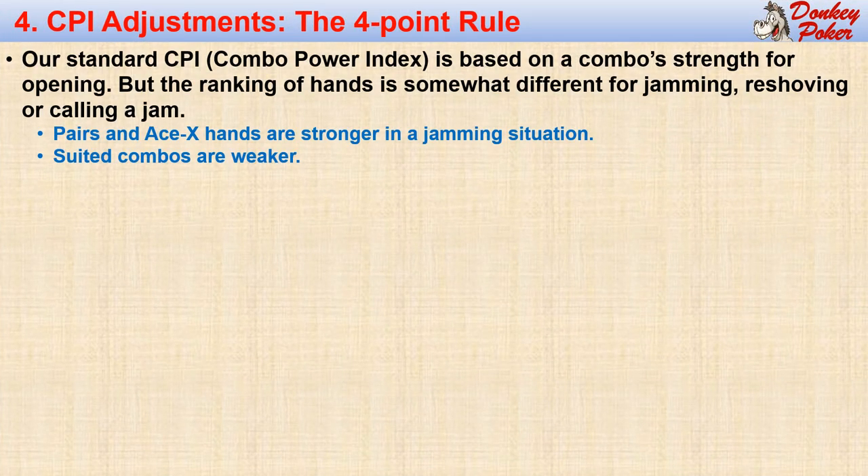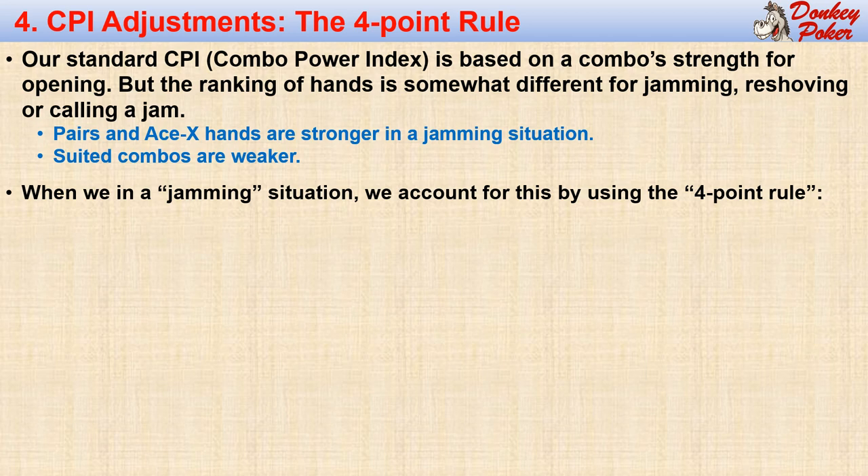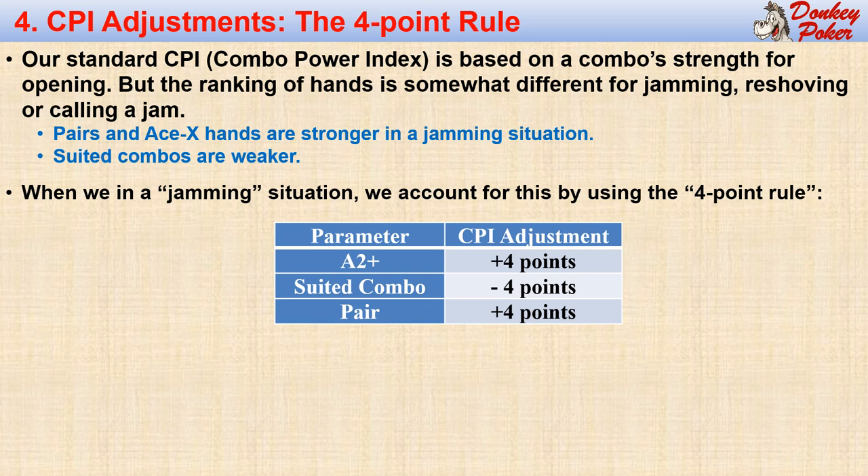Before we can create our small stack algorithms, we must recognize that the ranking of hands is different for opening a combo compared to when we are in a jamming situation, such as jamming, reshoving, or calling a jam. For example, pairs and combos containing an ace are stronger in a jamming situation, while suited combos are weaker. So when we are in a jamming situation, we account for this by using the four-point rule. We simply start with our standard combo power index, then add or subtract four points according to this table. We add four points for a pair or offsuit ace-x combo, and subtract four points for suited combos. That means suited aces remain unchanged but offsuit aces are worth an extra four points. We use this rule only in a jamming situation — jamming or calling a jam.